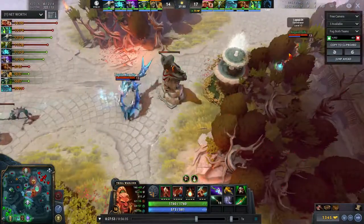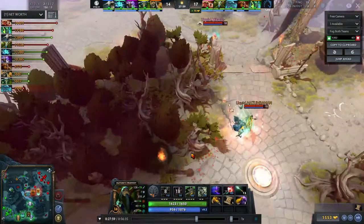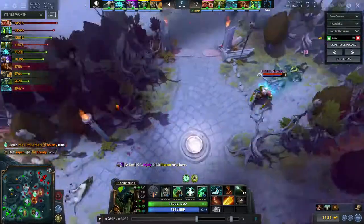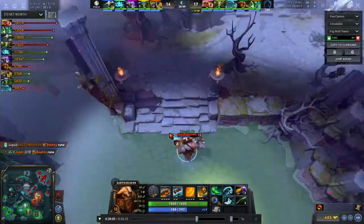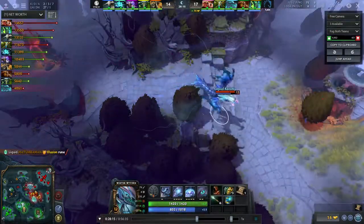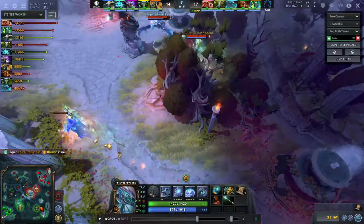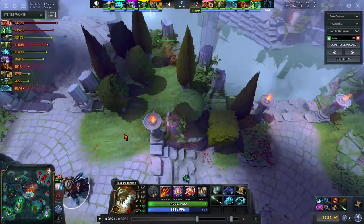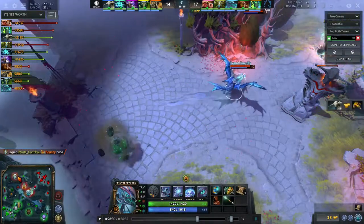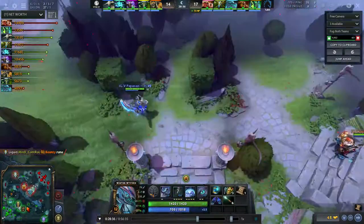But they have GH, one of the best position fours in the game right now — he gets a lot done. Through the mid game he comes back and the reason why their early game has to go well is that he relies on Matumba Man and Miracle to make space for him to get his farm up. He often plays greedy heroes like Earthshaker — even IO is considered a greedy support. The times Liquid did get beaten were when teams ran them down with like a Drow strat and they didn't have the ability to create space for everyone to get farm.